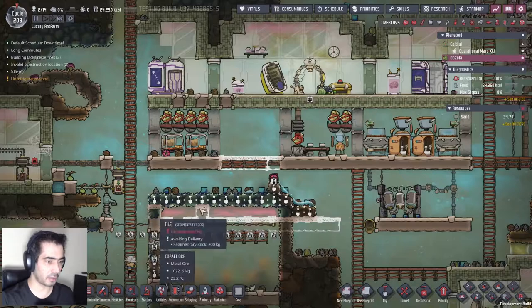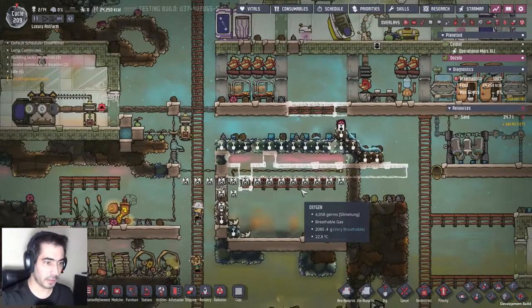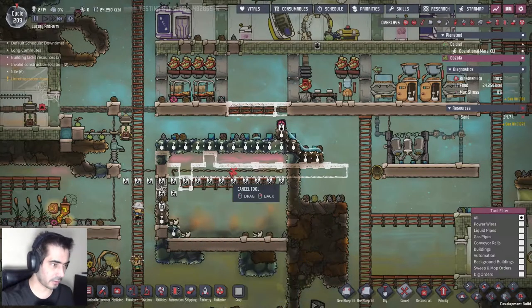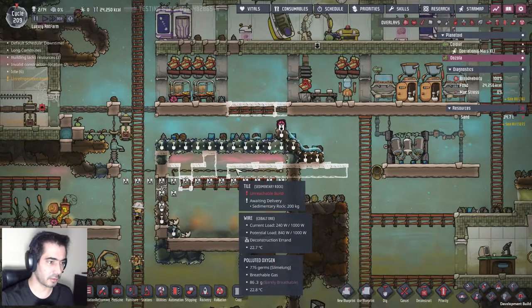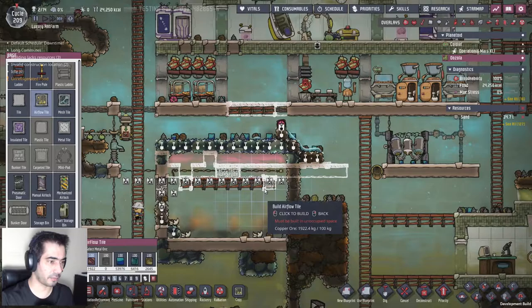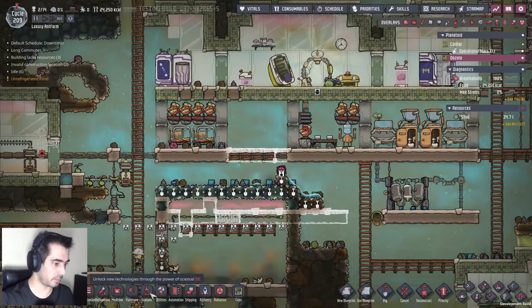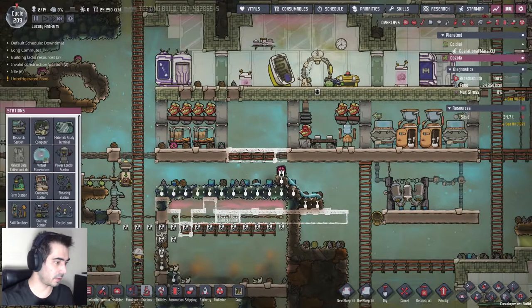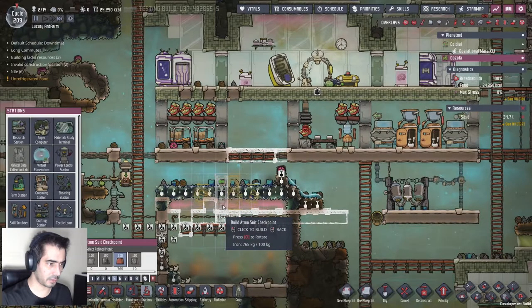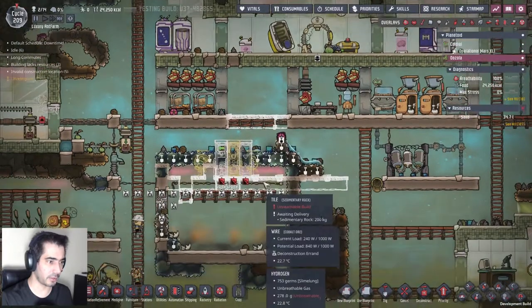They'll just drop here and go to their room, and their room is the only place where there will be oxygen. That means we'll have to have some oxygen and a carbon dioxide management system there. Let's cancel and put some airflow tiles here and there - this is where the carbon dioxide will drop. This will be their living area.